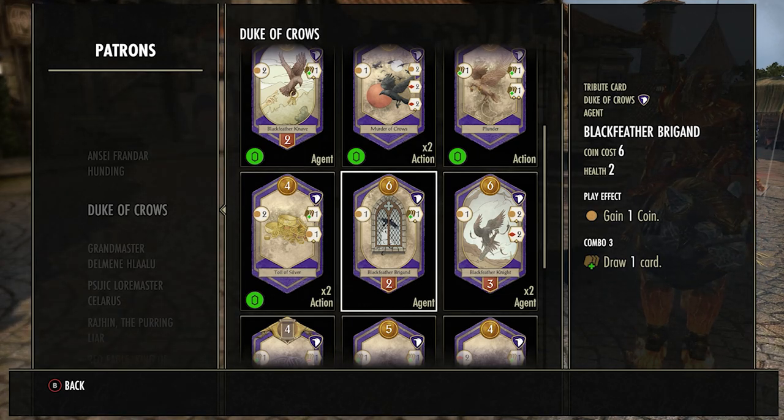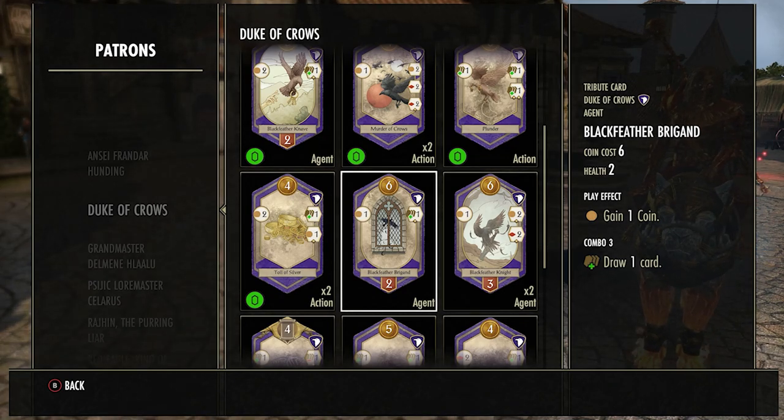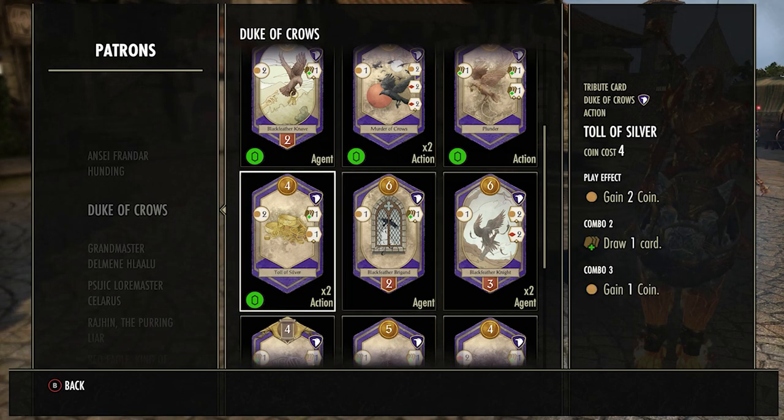The Black Feather Brigand is also an okay card. One coin for playing it, it's an agent card with two health — but it's really easily destroyed almost every turn since someone can always get two power. You have to combo three times to draw one card, so again in the late game it's okay, but in the early game avoid it because it's going to waste your coins.